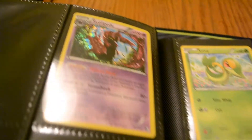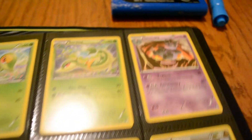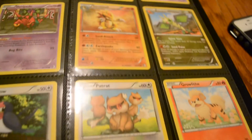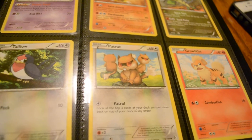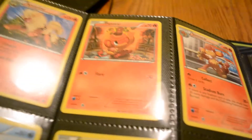From Boundaries Crossed I have a holo Skullpea, Snivy, Servine, Crumpig, Venipede, Sandslash, Braviary, Patrat. Then from Next Destinies I have a Growlithe, Arcanine, Pansear, Simisear.